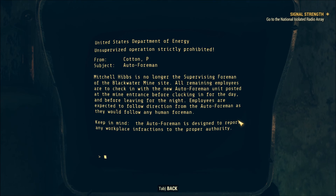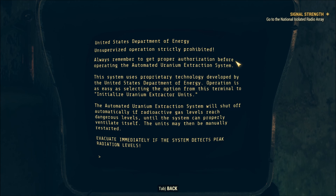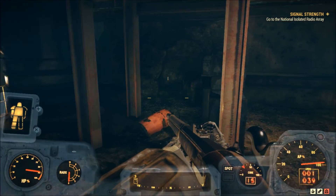Auto foreman notice: 'Mitchell Hibbs is no longer the supervising foreman of the Blackwater mine site. All remaining employees are to check in with the new auto foreman unit at the mine entrance. Employees are expected to follow direction from the auto foreman as they would any human foreman. Keep in mind the auto foreman is not designed to report any workplace infractions to the proper authority.' Operating instructions — just information about the machine. What a shame, I wanted some uranium.